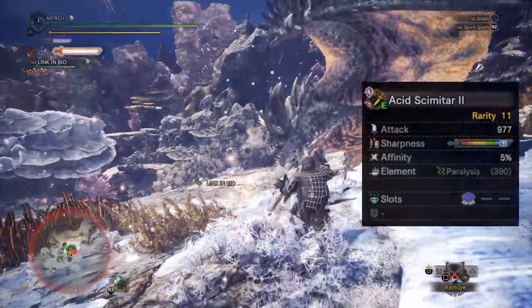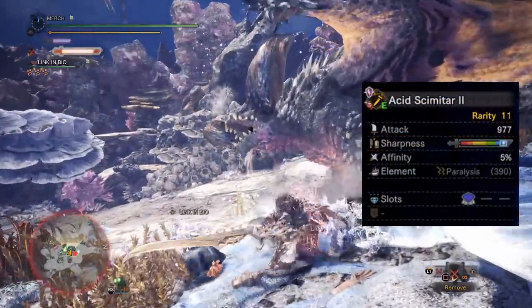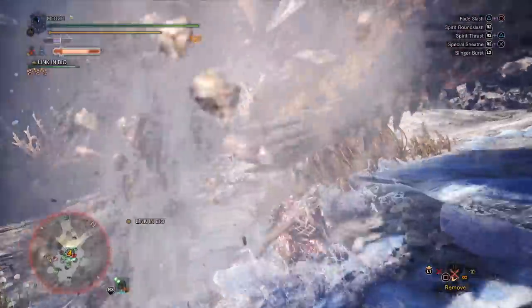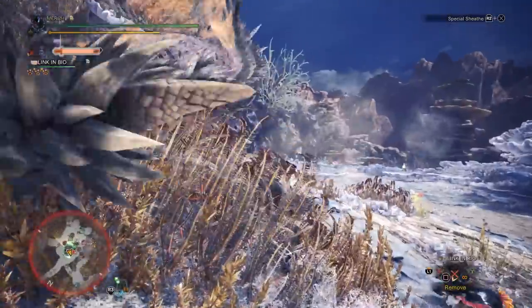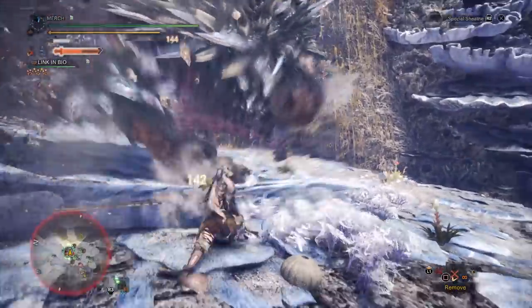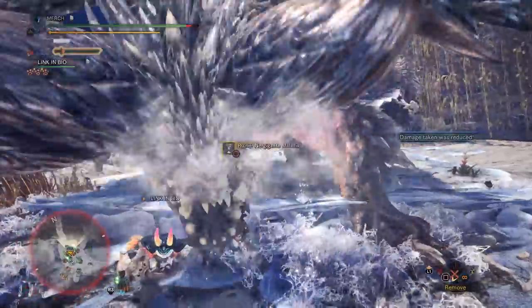For the weapon we're going to be using the Acidic Glavenus Longsword. This is the longsword with the second highest raw in the game, only being beaten out by Rajang. But it is elementless and it can get to purple sharpness, which is what gives it its slight advantage. I've named this the lazy longsword set in my loadout, so being elementless means I never have to swap this set out.